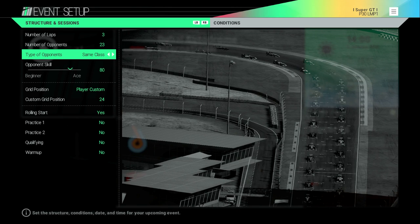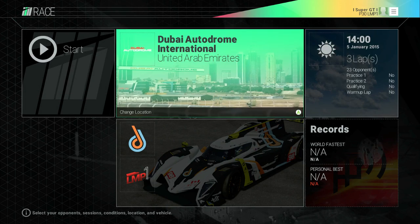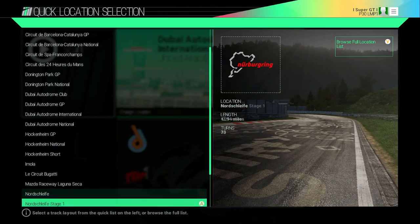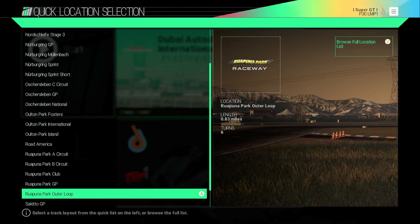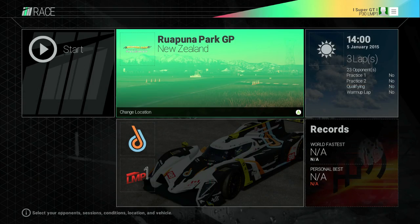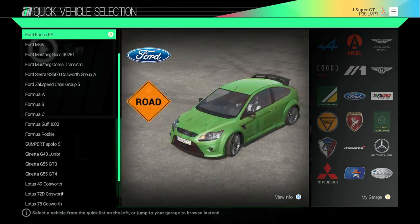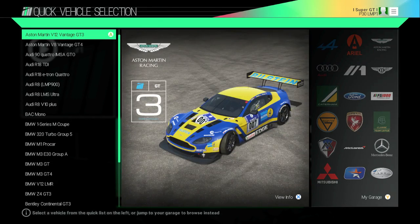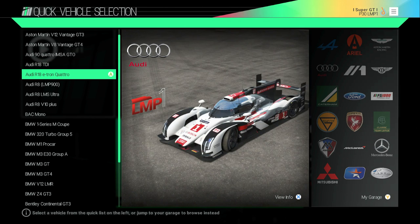The first thing that struck me about this DLC was how the hell do I pronounce that name? So I'm going to go with Ruapuna Park, but please do correct me if I'm wrong on that. With this DLC you get one track but with five layouts. I'm going to be driving the GP layout, which is the longest one of the five. You also get three cars — all three are Audis: the A1 Quattro, the R8 NMP 900, and the 1989 Audi 90 IMSA GTO, which is the car you see here that I'm going to be driving through this video.